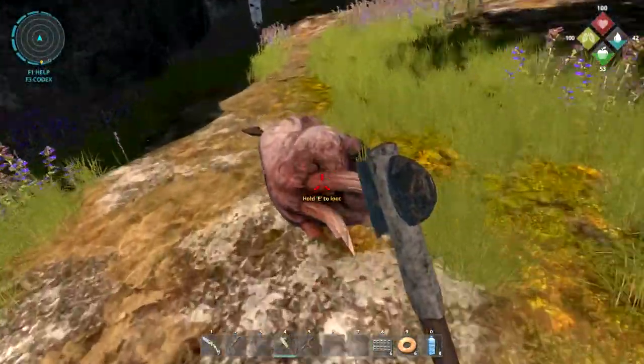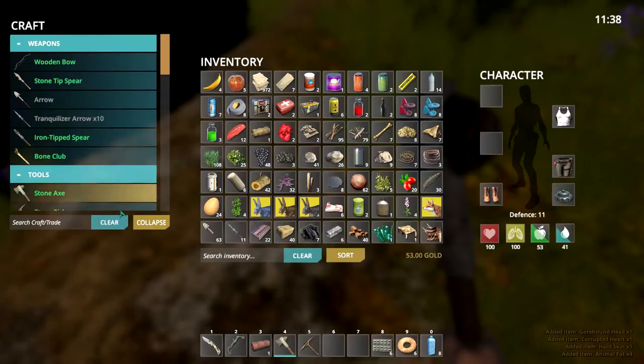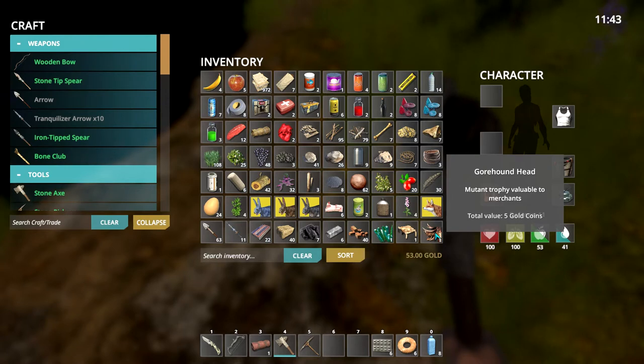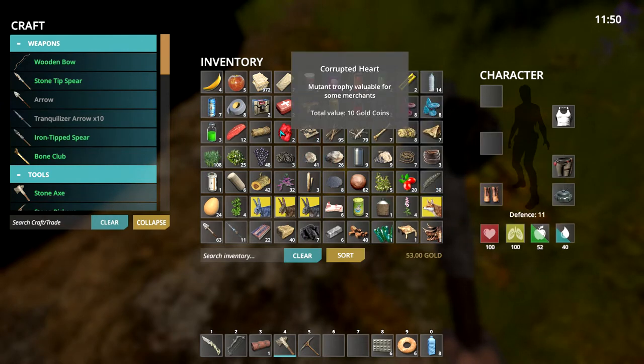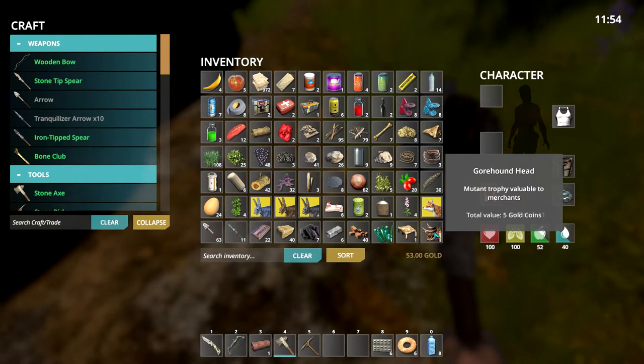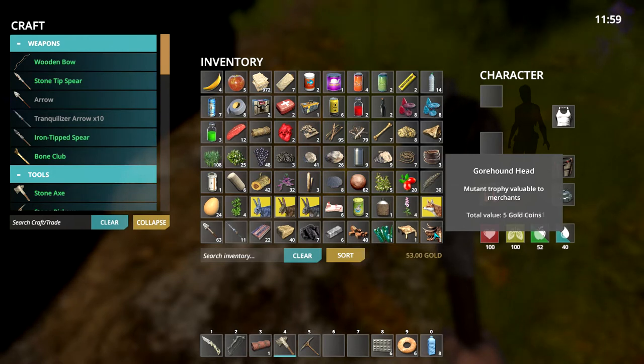Let's go and loot this guy. I am so gonna run out of storage space soon. I got a gore hound head - yes! It says 'mutant trophy, valuable to merchants.' There are a lot of different items like this in the world - horseshoes, strange chests, gore hound heads, hell hound heads - items that say they're valuable to merchants. Do hang on to them. Corrupted hearts are very valuable too because they're rare. This one can be used to buy some rare tamed gore hounds - it's the only way to get a tame gore hound.